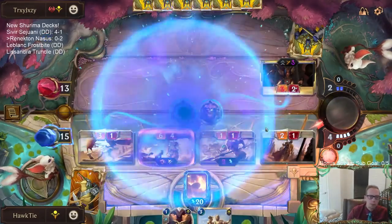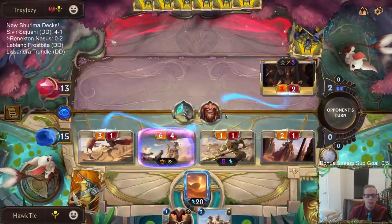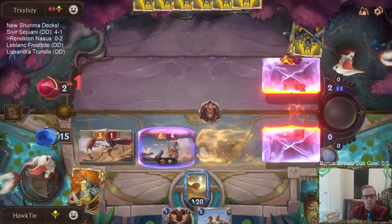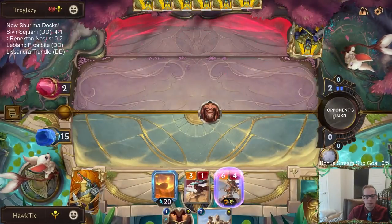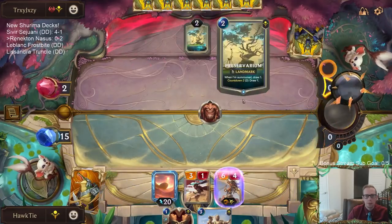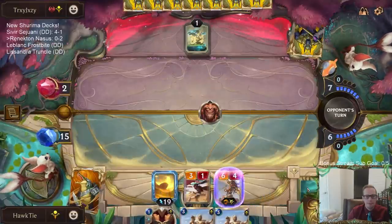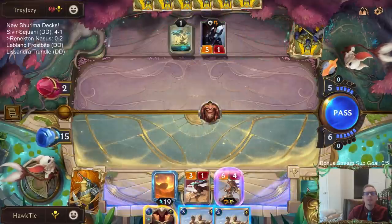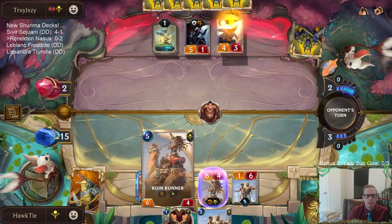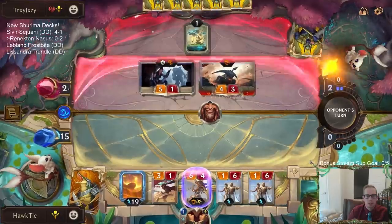Killing a Mana Gem because my other big threat is the 6/4 with Spell Shield, and I draw so many cards. Am I supposed to be playing this Preservarium? Devoted Council not looking so great.